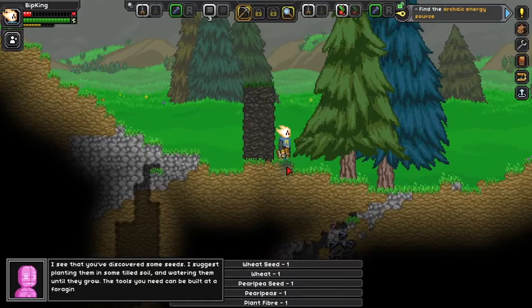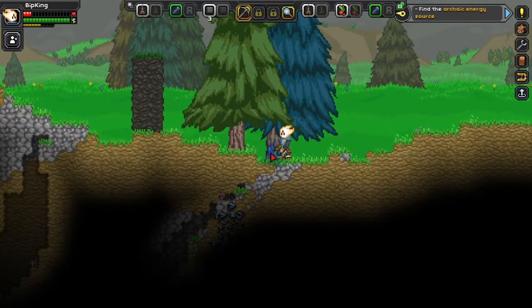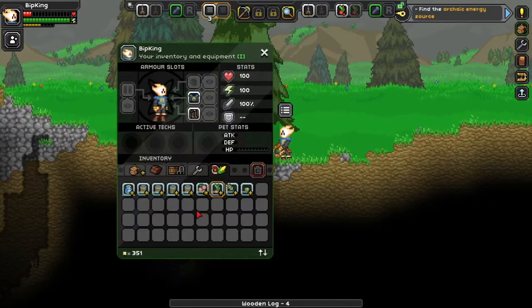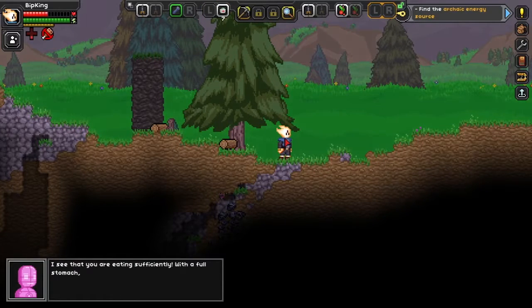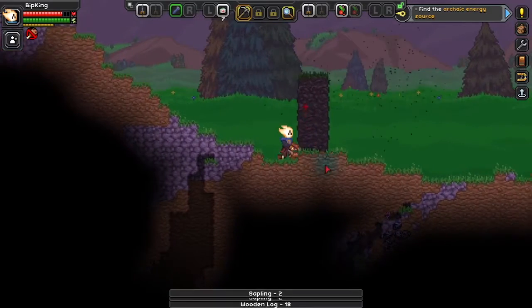'I see you've discovered some seeds. I suggest planting them in some tilled soil and watering them until they grow. The tools you'll need can be built at the foraging table.' Okay, so to get the foraging table we need to get ourselves a decent amount of iron. Actually, we need health ASAP. 'I see that you're eating sufficiently. With a full stomach, your body will slowly regenerate and heal.' That's cool! So we definitely want to remain full for as much of this game as possible, because if it gives us a buff where we just constantly regain health — that's awesome.